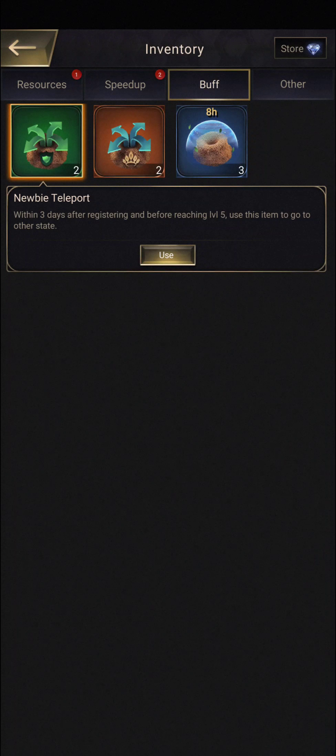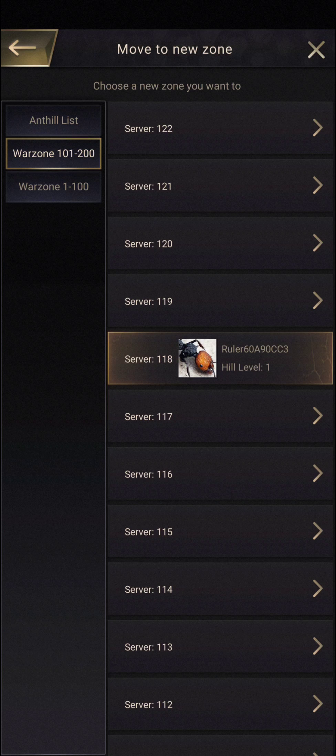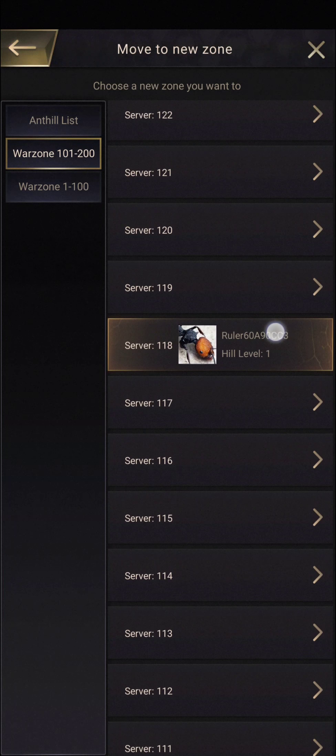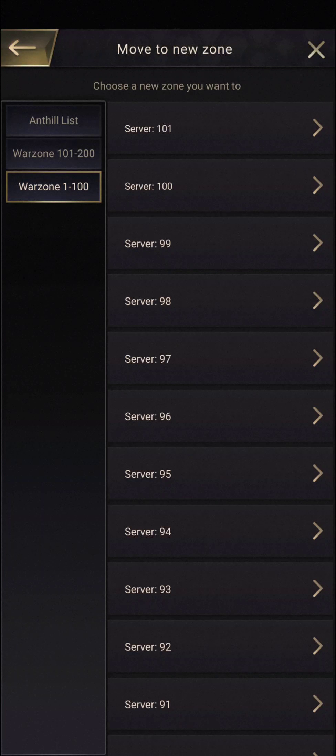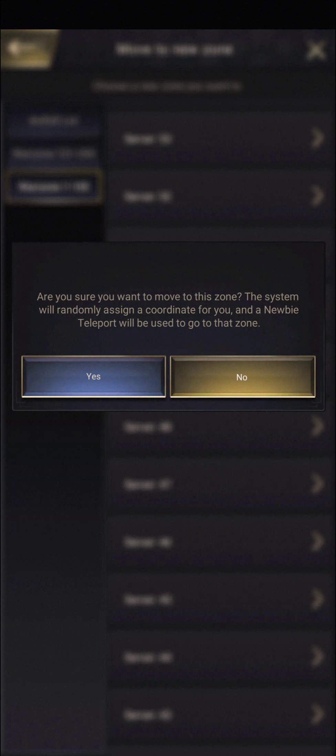After placing the last colony, I have the ability to click on my power here. I also have the ability to open up the chat and open up the inventory, which is important because this is where you go to change your zones. From the inventory, you have some diamonds — the ones the game just gave you — some speed ups, and under buffs this is where you'll find the newbie teleport. They give you two in fact. You can use it three days after registering and before reaching level 5. So after chapter 3, but before you get to queen level 5, you can use this to go to any zone you like.